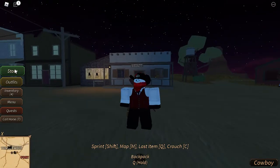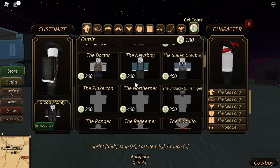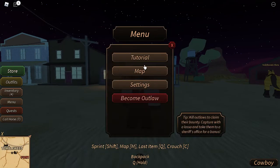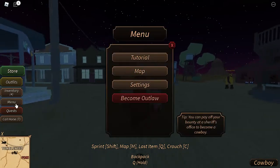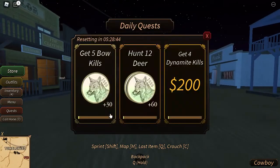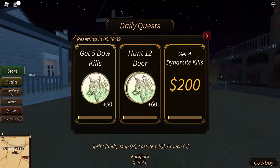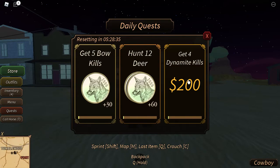When you first start Westbound, you should know the basics. You've got the store where you can buy game pads, coyote coins, and outfits. Your inventory tells you what you have. There's a menu here, and if you want you can take the tutorial. There are also daily quests — one always gives 30 coyote coins, one gives 60, and one gives 200.